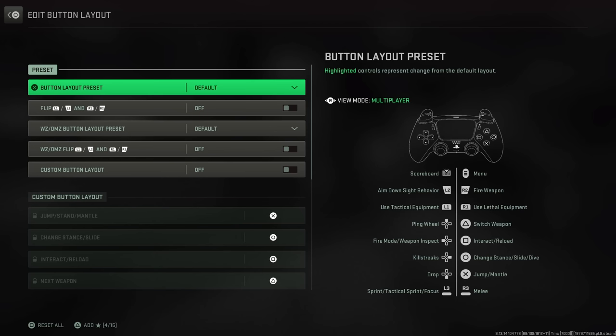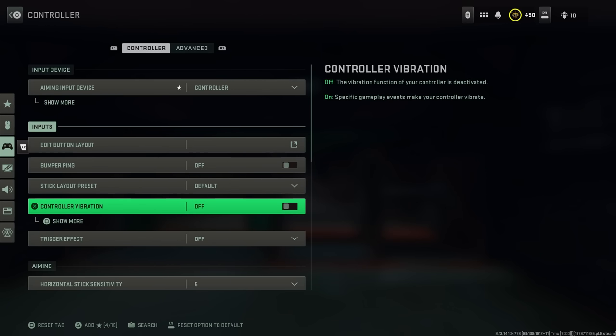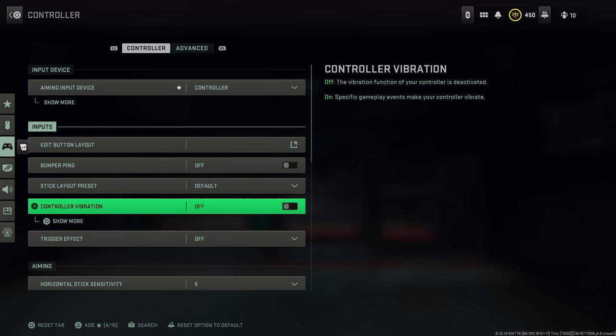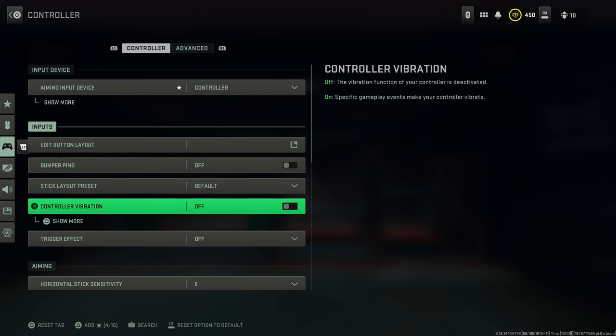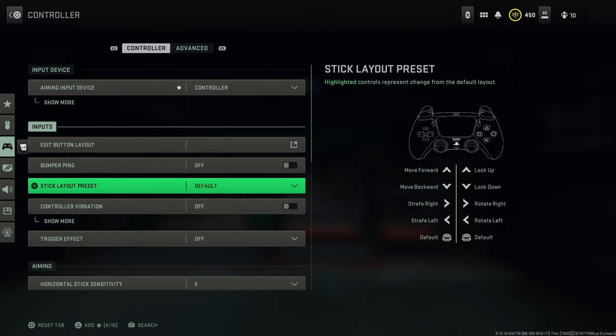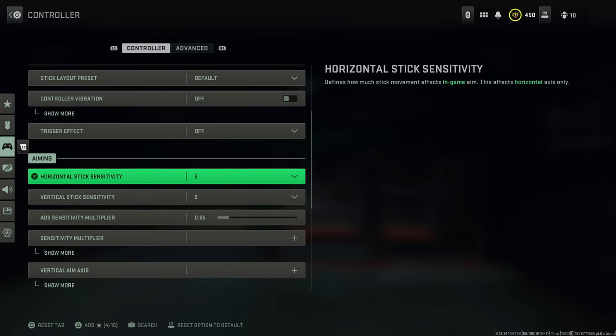If I skip certain settings it's just because they're a preference thing and won't affect gameplay. Things like controller vibration and trigger effects — some people say it affects their aim, but for me it doesn't. I just don't like the controller shaking during a fight. It's really more of a personal preference, so I've left those out.